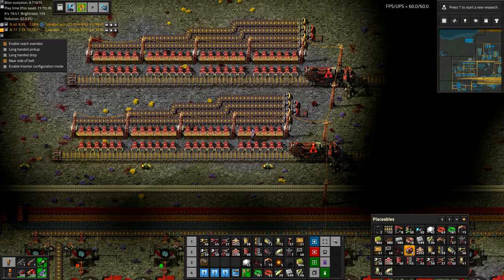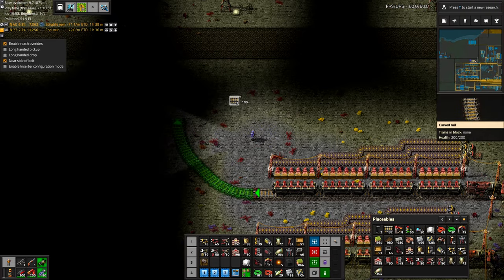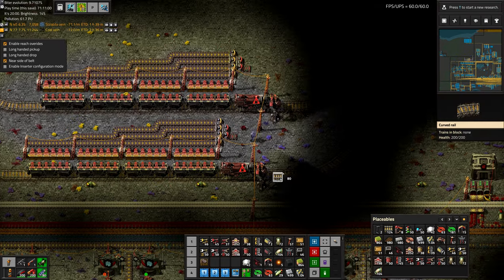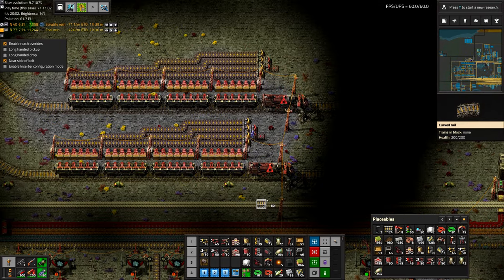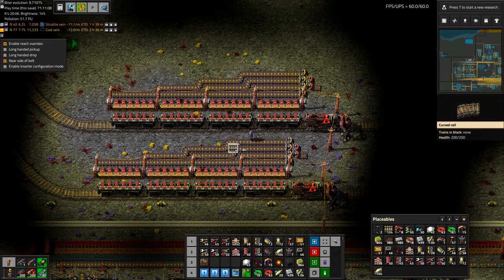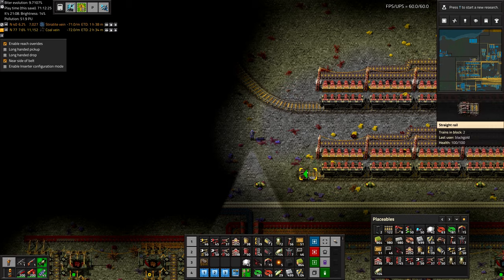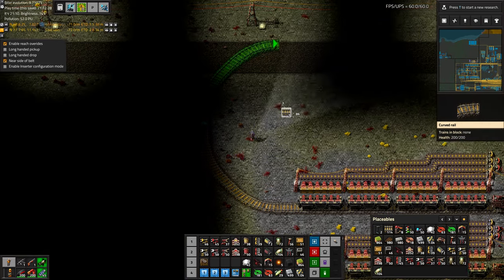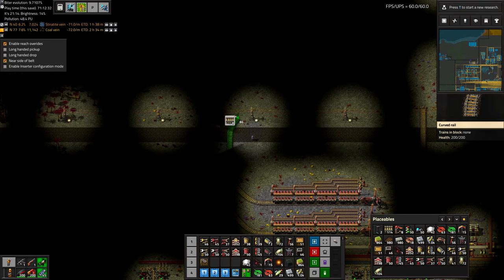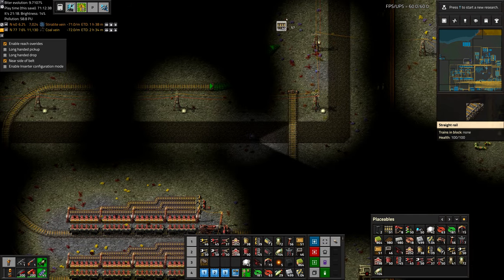Let's put the trains in here. We need to connect them back to the rail system that doesn't really exist yet. I just noticed these aren't placed exactly in the same spot — well, we can't have that. We need to loop this around because they're single-headed trains, so they need a way to get back to the network.